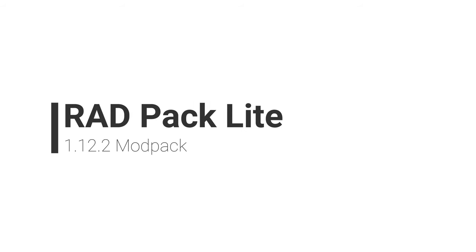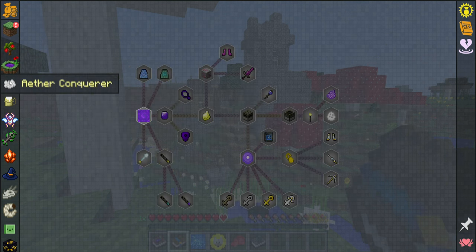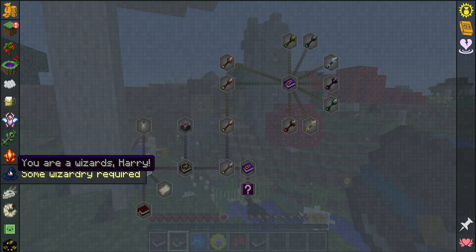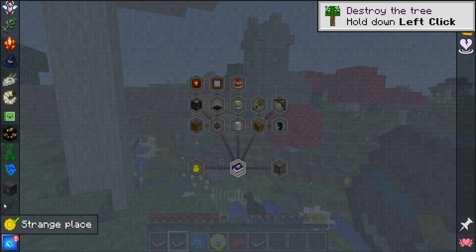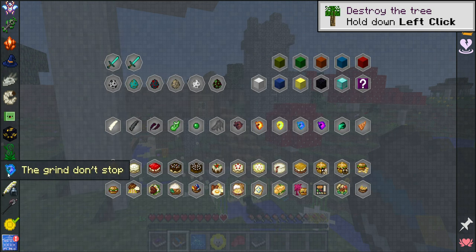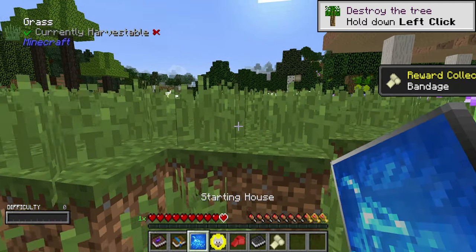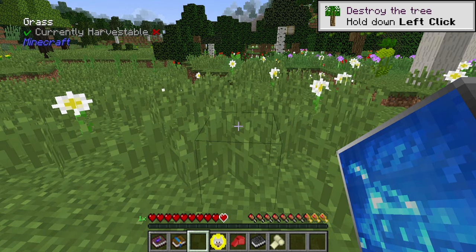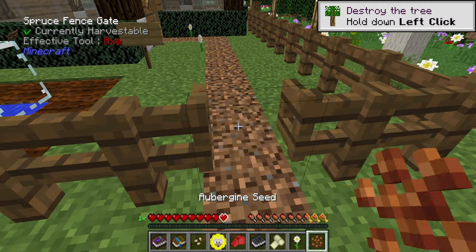Number 8: RAD Pack Light. This is a stripped-down version of the Roguelike Adventures and Dungeons pack, in a more simplified and lighter version with certain options lowered, such as world generation, running perfectly fine on a machine with 2GB of RAM and onboard graphics. This pack is a roguelike dungeon-crawling modpack where there's a tonne of different dungeons and structures to plunder for loot — a breath of fresh air if you're used to tech packs and want something different.